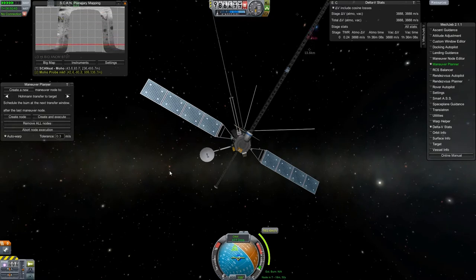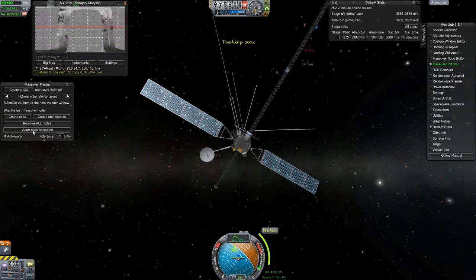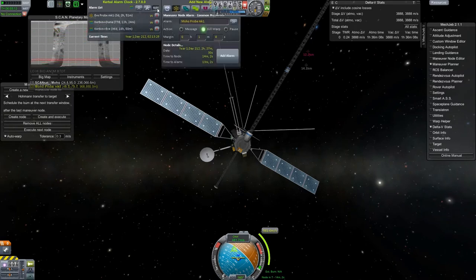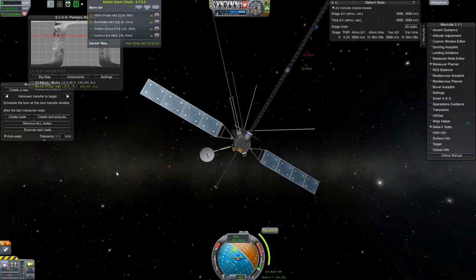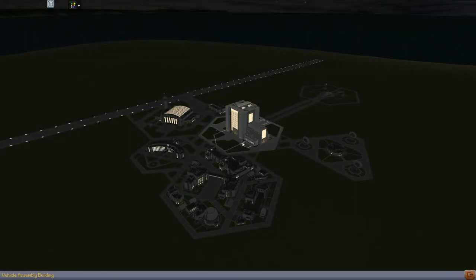I'd like to leave these in polar orbits because when I come and launch my other relays in the future, those are gonna be in an equatorial orbit and I'll have some coverage of the poles if I leave this in a polar orbit. I'm not real worried about polar coverage because I'm probably not gonna send anybody up there, but this way we at least have intermittent contact with the north pole and the south pole.